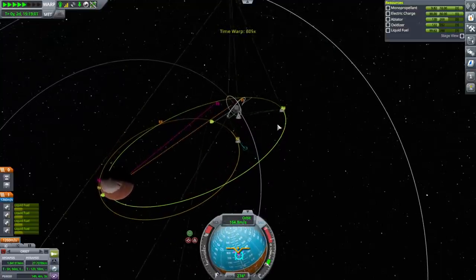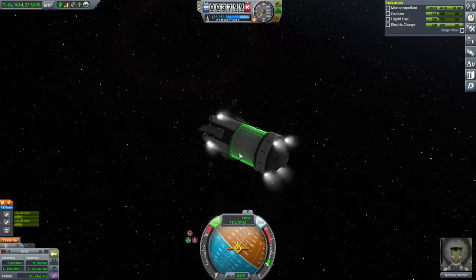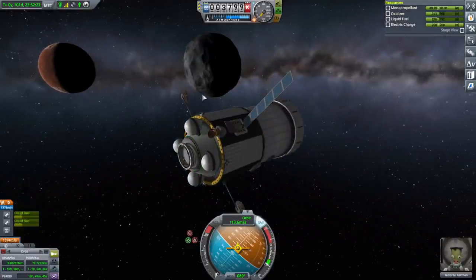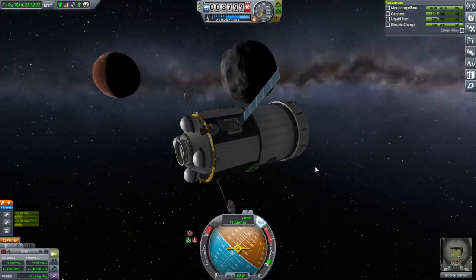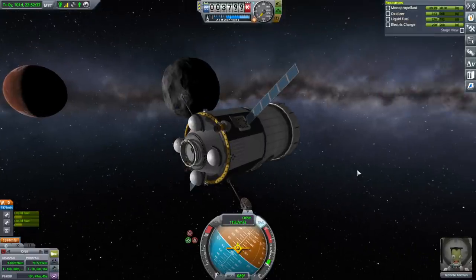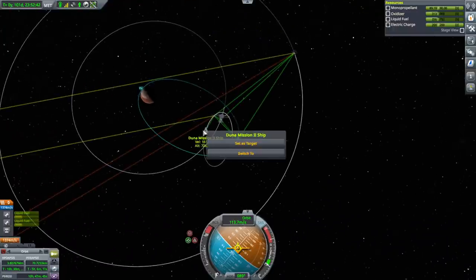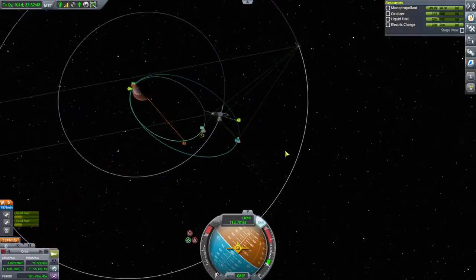I'm going to switch to the station now so it doesn't end up deorbiting itself. I wonder how much RCS Delta V we actually have. Oh, there's Ike. It'd be fancy if we could see Jeb going out — it's a small system after all. If Jeb had a really bright light, we could see Jeb floating away from Ike there. Let's target that. Yeah, that's looking pretty good. So if we wanted down here to match orbits, it doesn't cost that much.